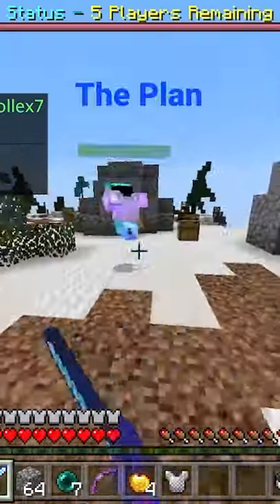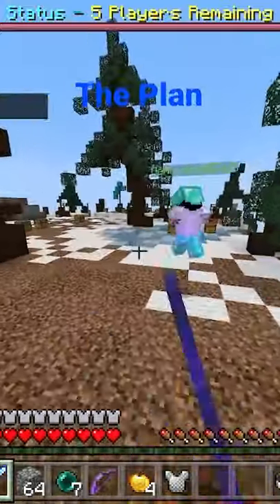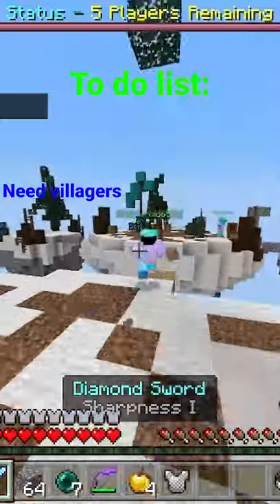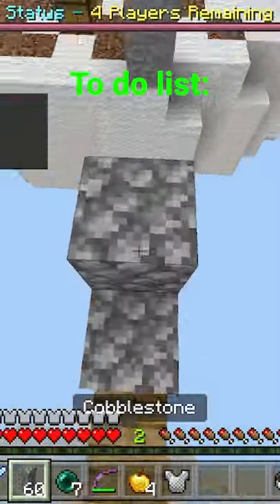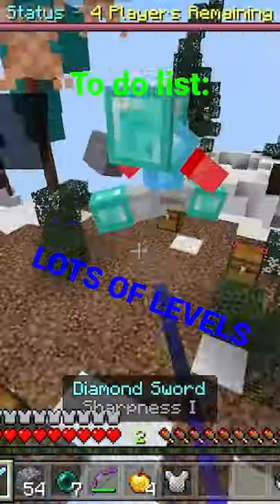Here's the plan. My main goal was to max out my netherite armor and tools. To do that, I needed villagers — check. To trade with the villagers, I needed money, but I didn't have a lot. So I'm gonna be zombifying them to scam them. Then, to put those enchantments on my gear, I'll need a lot of levels. But to get a lot of levels, I'll need to make an XP farm.